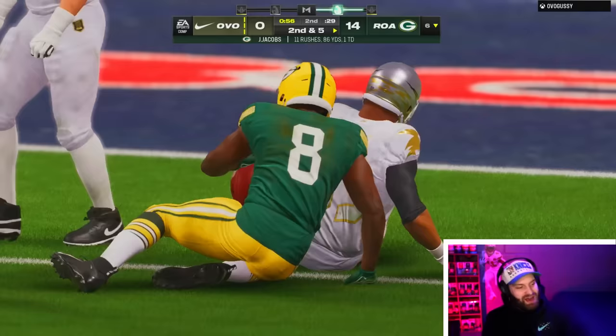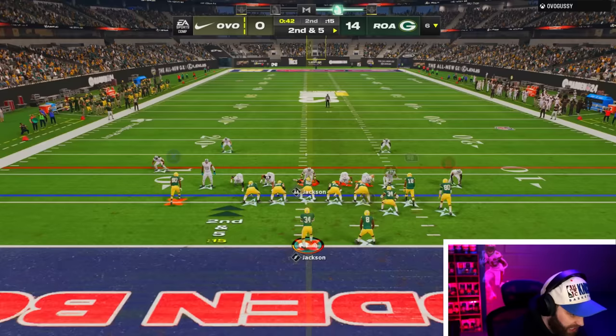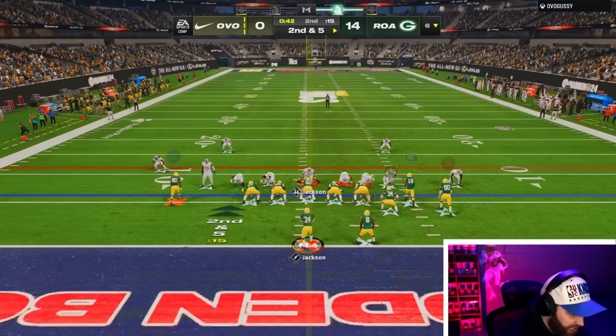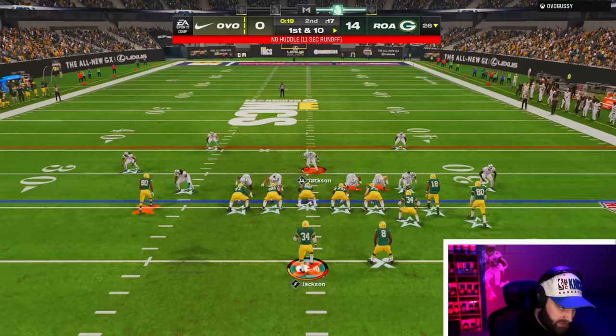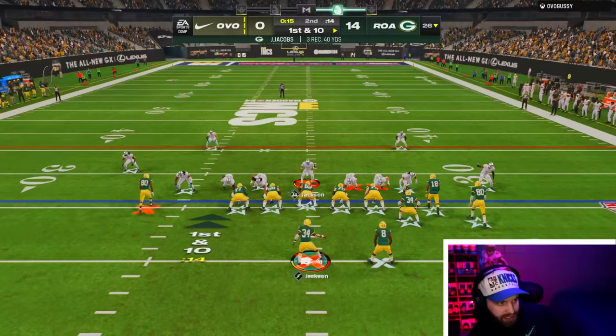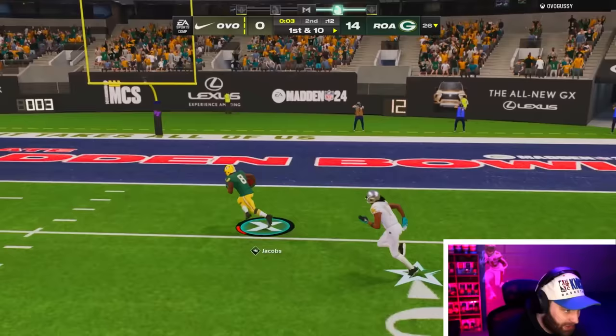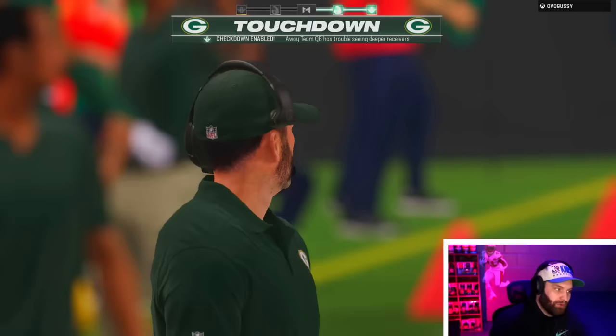Bad news is we have no timeouts and we're recording a Josh Jacobs gameplay so we have to run the ball. We get a five-yard run. He's running Cover Zero again — Josh Jacobs might have a burn touchdown all the way to the crib. Just give me a little bit of time. Josh Jacobs one-on-one! We get a bad catch animation but we have Jukebox. He actually has most of our yards. We have 40 yards receiving — super nice. He is leaving him wide open again, going for the glory in this one-on-one.